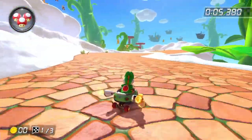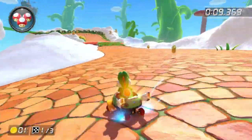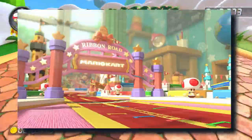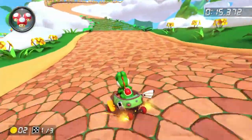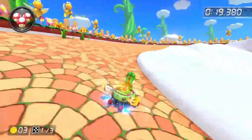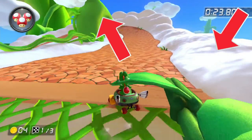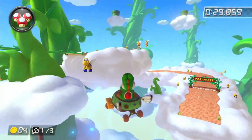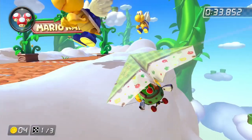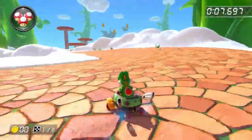Sky Garden is definitely a big upgrade from the GBA. But seeing what the other GBA tracks get, like Cheeseland and Ribbon Road, this could have definitely got some better stuff, especially an anti-gravity section. I don't get too upset when I get this track online though, because it does look very good with the white and green. And it's a good idea for a track racing in the sky. But we already have Cloudtop Cruise, so seeing how good that track can be compared to this one, I'll put it in the B tier.